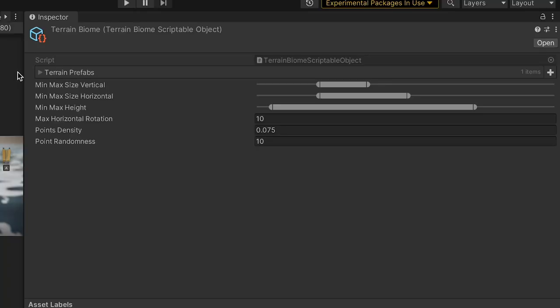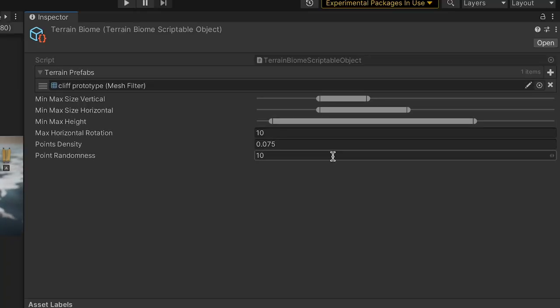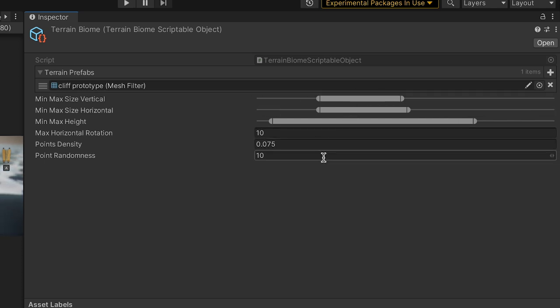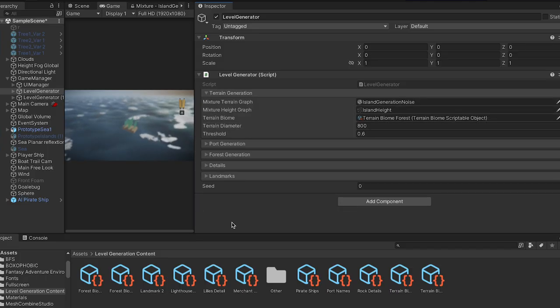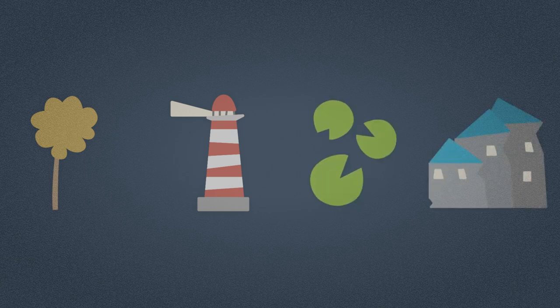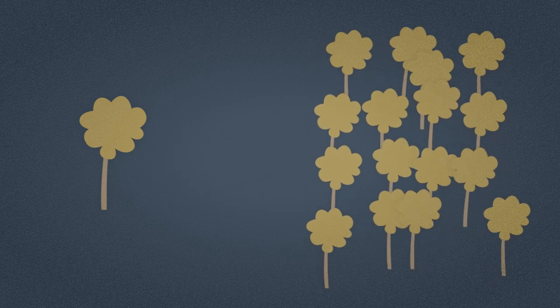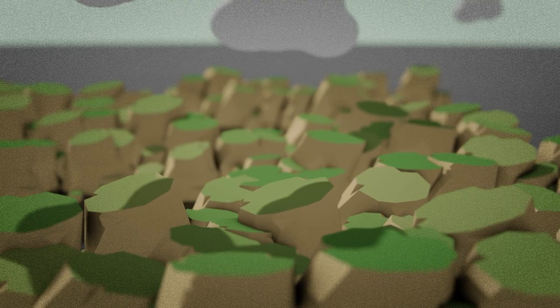All of the information used by the system is stored in a scriptable object — the prefabs, the grid density, the randomness, etc. This allows me to easily swap biomes for different levels, or even mix them together. Once the terrain is generated, I spawn four more types of objects: forests, landmarks, details, and ports. For forests, I spawn groups of trees scattered on a grid, just like the terrain meshes, and that creates little clumps of trees here and there.